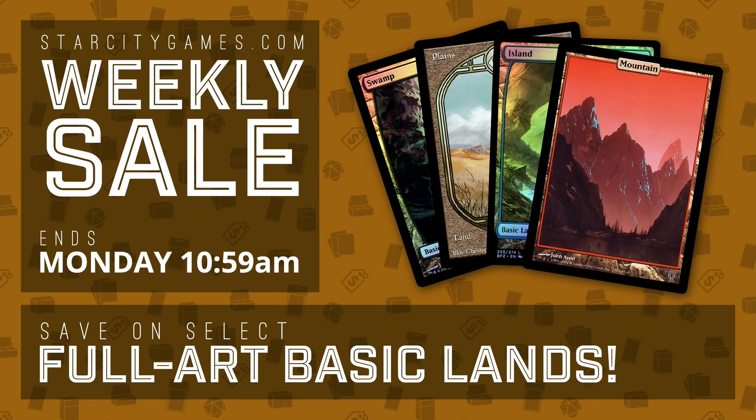For those of you who are big fans of lands in general, there is a weekly sale going on at StarCityGames.com where you can save on select full art basic lands — Battle for Zendikar lands, original Zendikar full art lands, and also Unglued and Unhinged. There are foil versions of basic lands as well. Head on over to StarCityGames.com and check out the weekly sale, ending Monday at 10:59 a.m. Lands are where it's at.